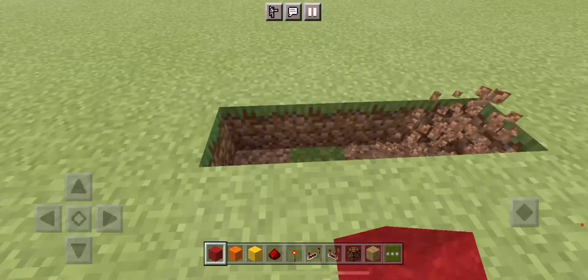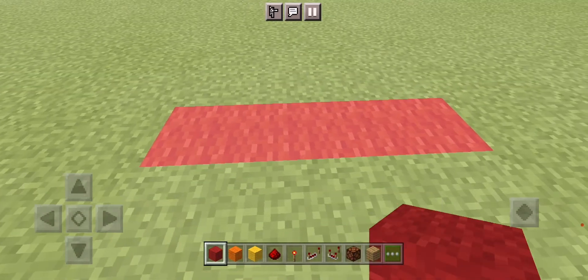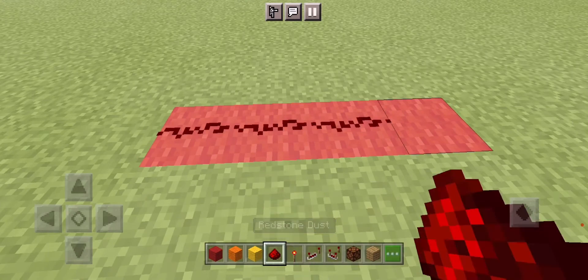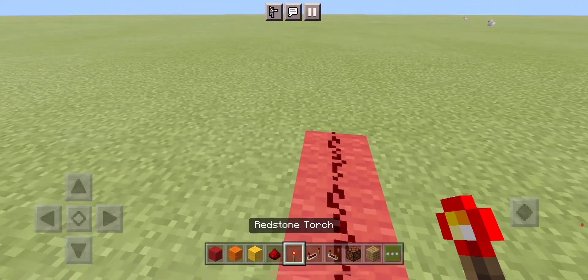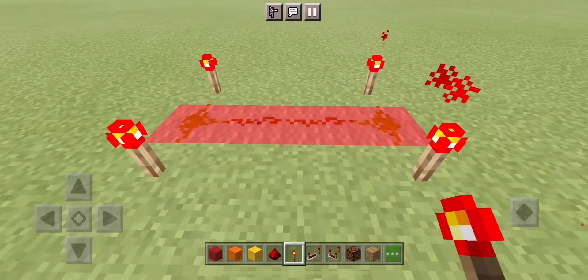Start building the calculator. First, make a 1x4 strip with your red wall, then cover that in redstone dust, and put two redstone torches on either side of the inputs.